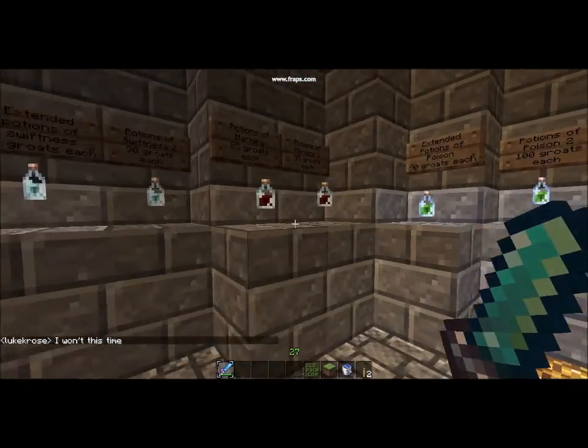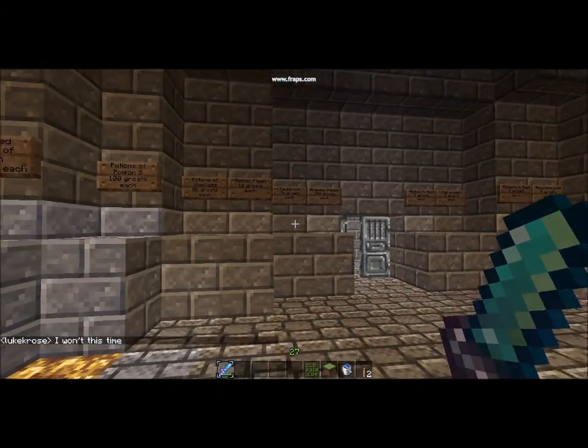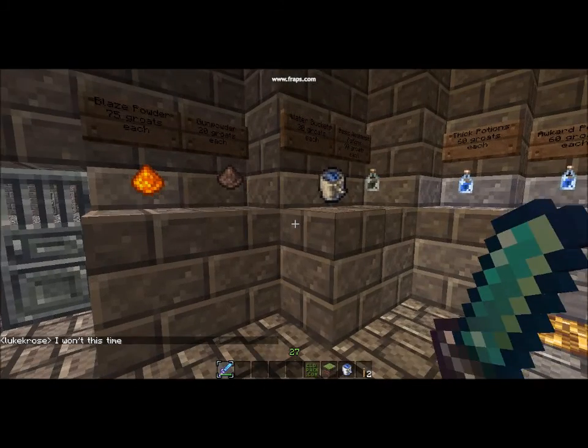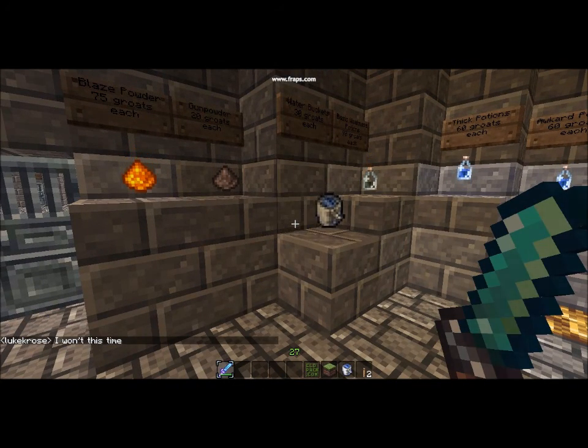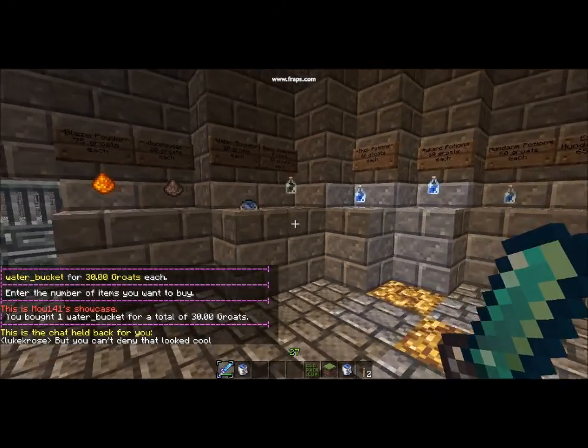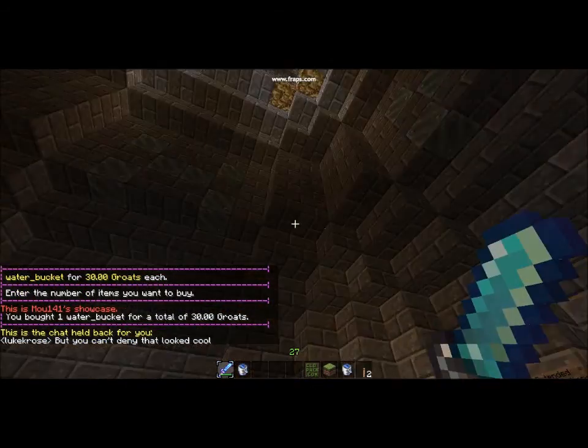This is our potion room. We've got all the types of potions — they just disappear but we have all types around here. To buy them you just right click on them, it comes up with a message and you type in how much you want. So just one — and it says I've bought one, so that was 30 Groats.